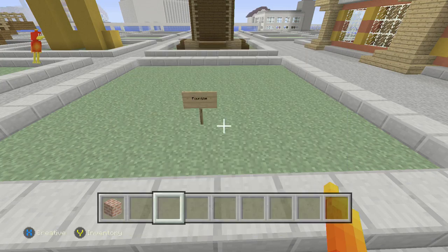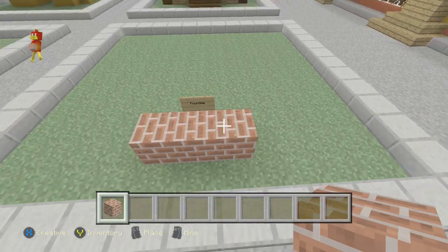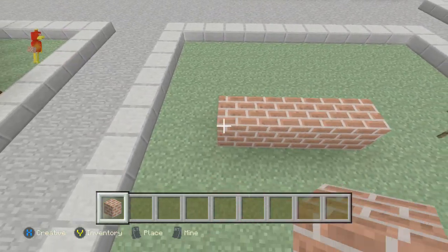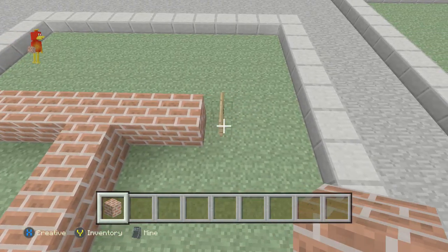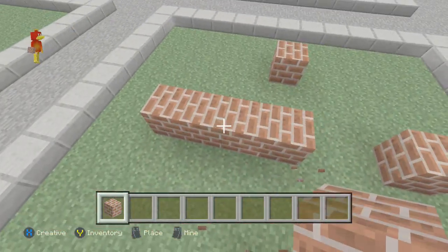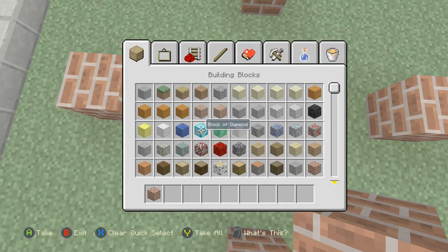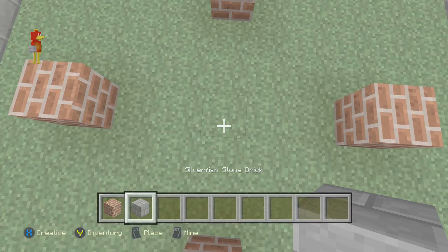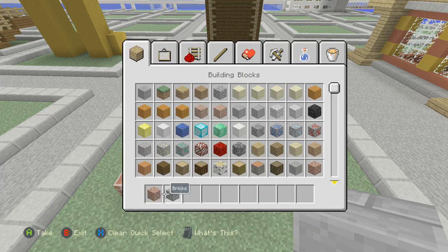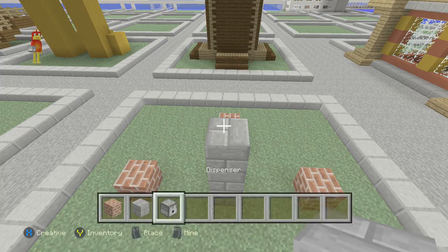What we are going to need is stone bricks. The middle is about here I presume — one, two, three, one, two, three — so be there. If you're curious, we are building a fountain which is going to be brilliant. Let's put a dispenser here.